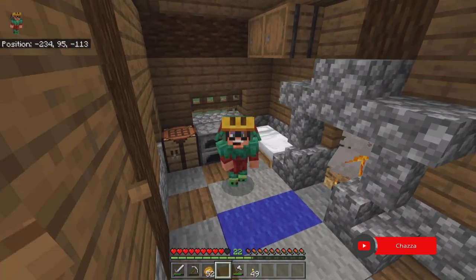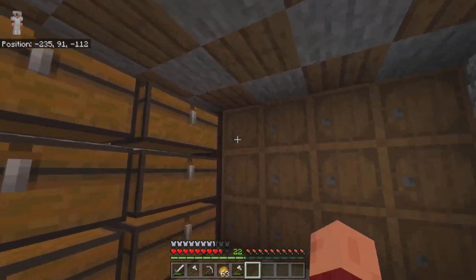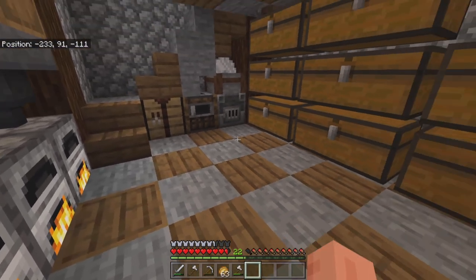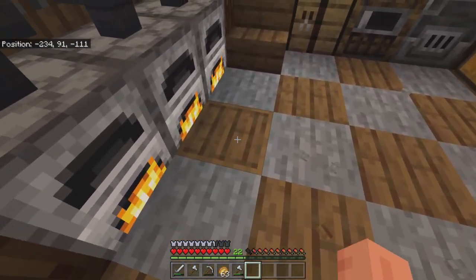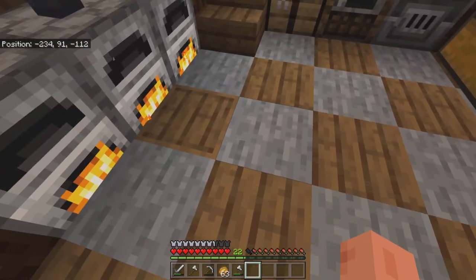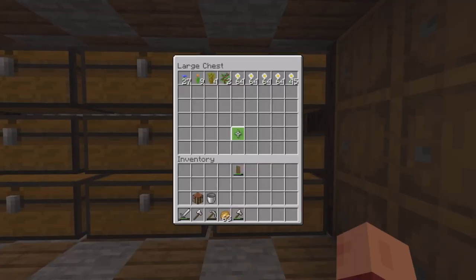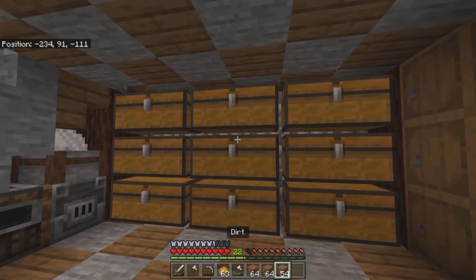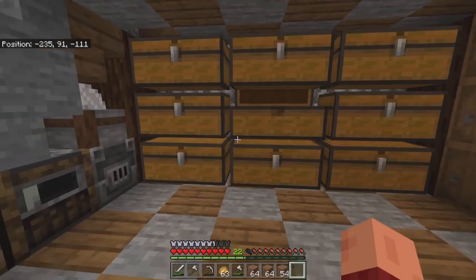Let's go grab all of our stuff. At the moment I've got some smooth stone on the smelt which is going to be used for the basement in the house. We need a check pattern but instead of wood we're going to have smoother stone — two grays contrasting. And then we also need some dirt so we can use it for the little pods on either side.